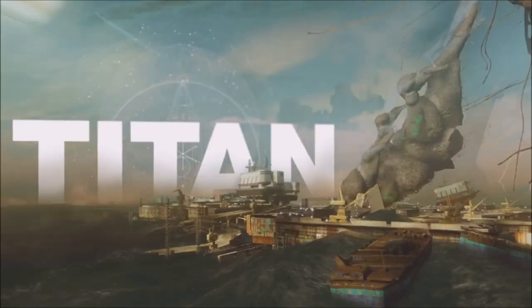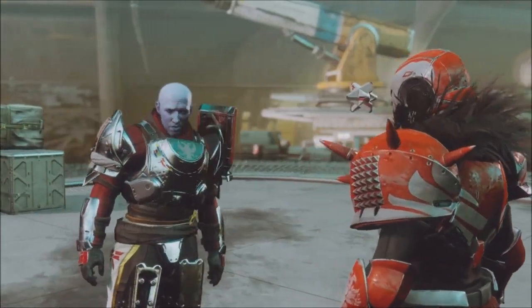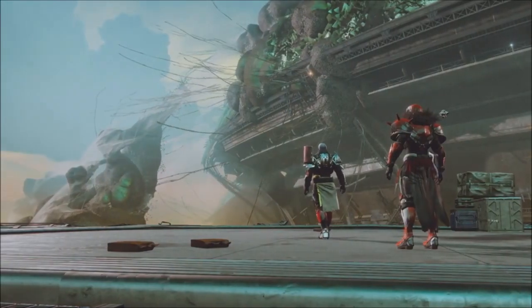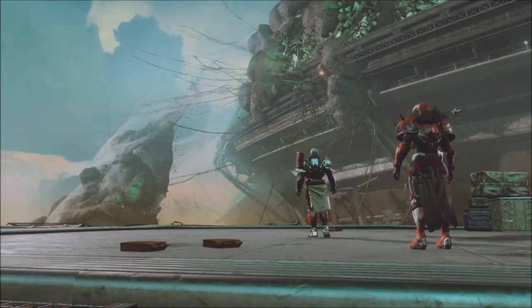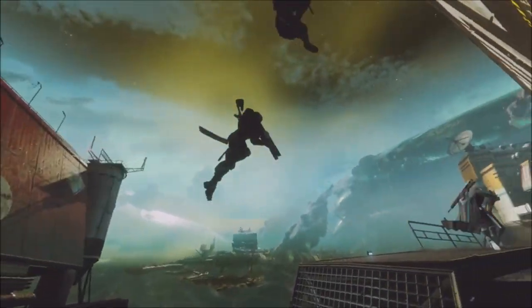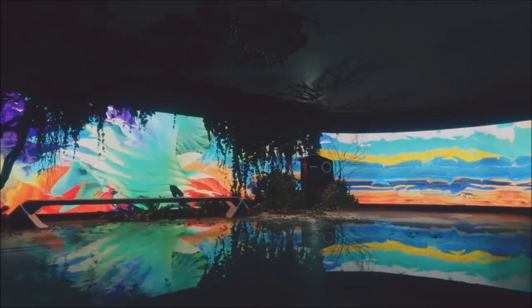One of our new worlds is Titan, a moon of Saturn. If the light can find its way back to you, then perhaps there is hope for us all. That's where Zavala chooses to go — to heal his wounds and recover from the assault and defeat he's just suffered. It's this incredible methane ocean with 40-meter-high waves, and there's an old human utopia there that's sinking into the ocean — huge monolithic structures constructed by humanity at the peak of the Golden Age. There's literally no land mass on Titan; it looks like the ocean.